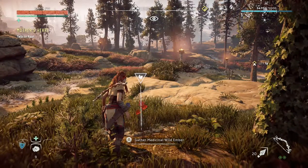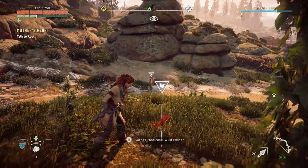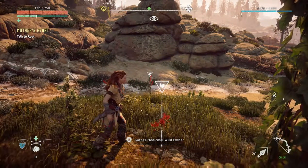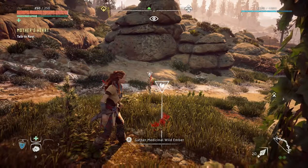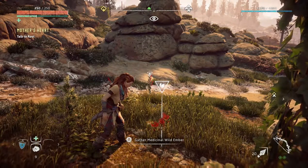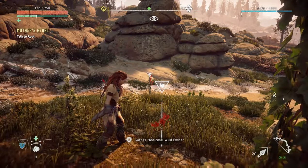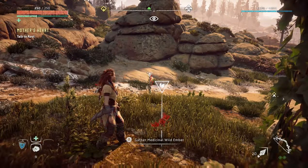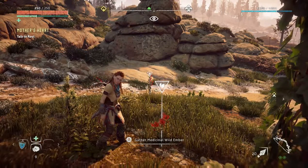First off, one of the things I went into was gathering everything that you see. You've got these little triangles dotted around — highlighted things that you can gather — and you've just got to take everything that you can get. Everything you find, gather it, collect it. If you don't need it you can sell it at one of the merchants. It all comes in useful at the end of the day, so don't pass anything up, because sometimes it might be something that you really need.